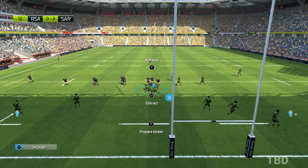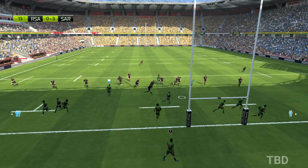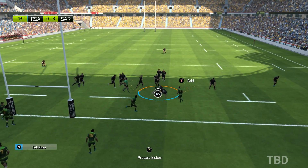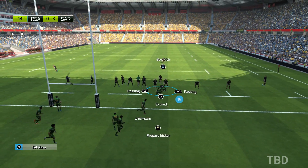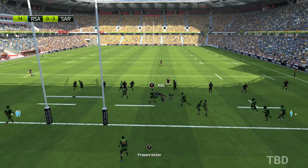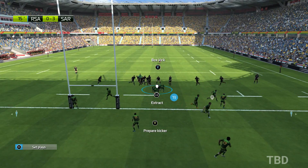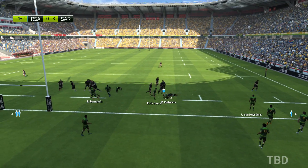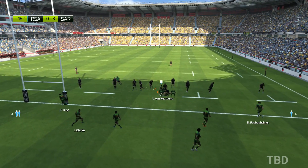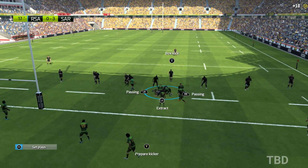Ball still in their possession. That's a missed tackle. A ruck's formed — they still have control of the ball. The defence is missing too many tackles. They keep the ball. That looks like it'll be a ruck. They've managed to keep possession. The defenders are warming to their task now.